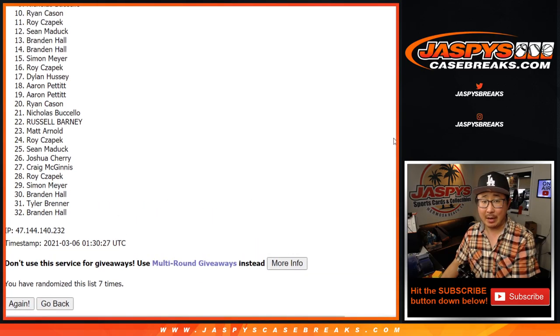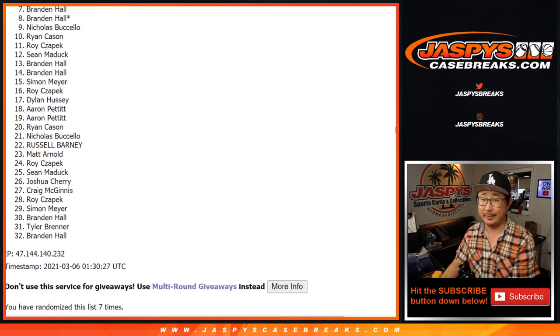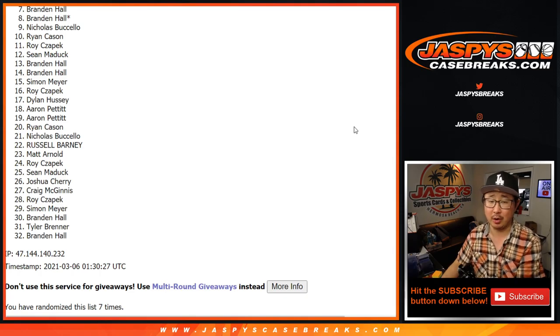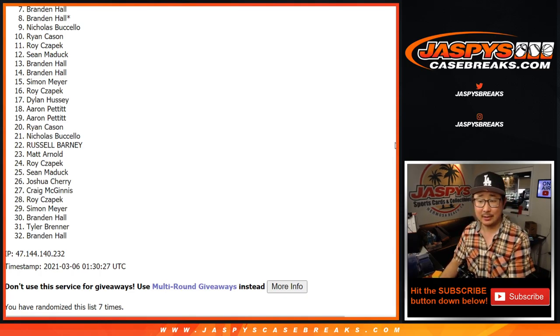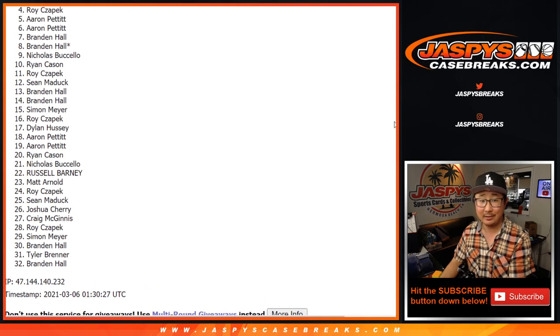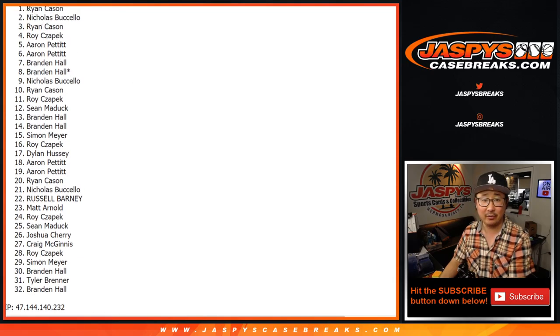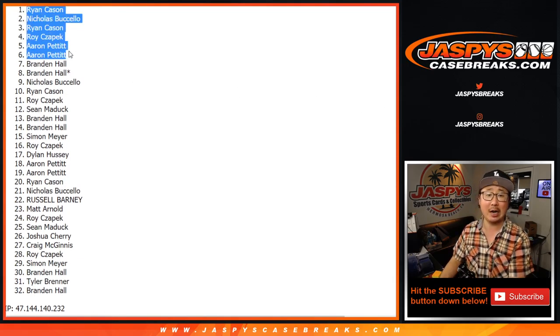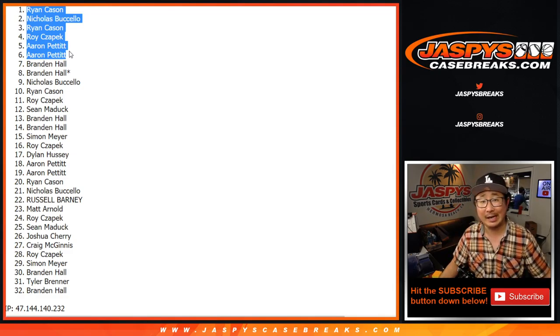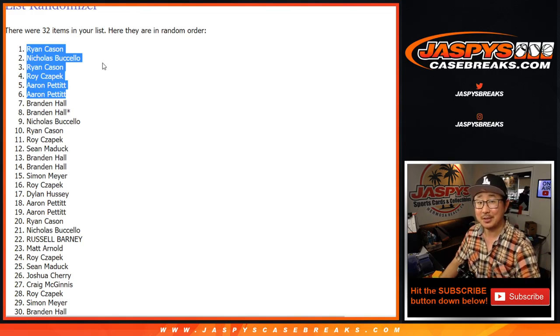From seven on down, my apologies — Brandon, falling a little short, but I appreciate you giving this a shot. Congrats to everybody else — top six, you're in. Flawless coming up in a separate video: Aaron Pettit, Aaron Pettit, Roy, Ryan, Nicholas, and Ryan. There you go — top six are in. Thanks for getting in on this, I appreciate everybody else trying as well. We'll see you for Flawless. JaspiesCaseBreaks.com.